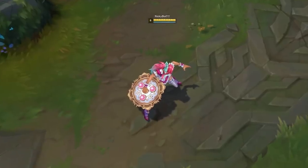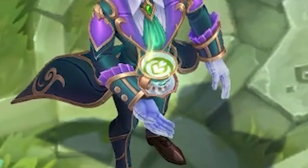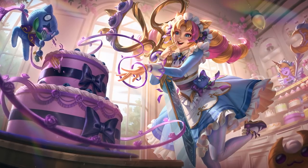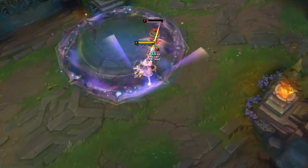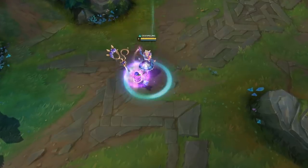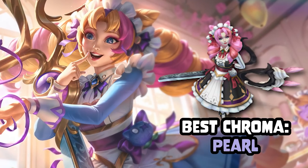Okay, listen. Sivir has her food tray — that's something. Vlad has his little teacup instead of blood — that's something. Soraka has a croissant on a staff — that's something. But Cafe Cutie Gwen, just like her default design, it boils down to putting a generic anime character in a generic anime outfit and calling it a day. That's where the idea ends. I'm not just indifferent to this skin — I'm actively bored by how uninteresting it is. Pearl is the best Chroma — 3 out of 10.